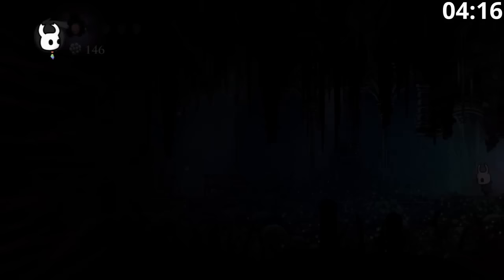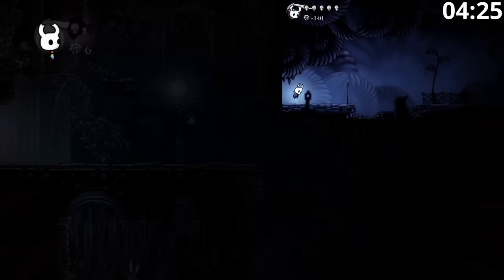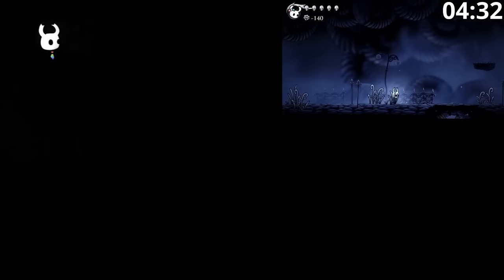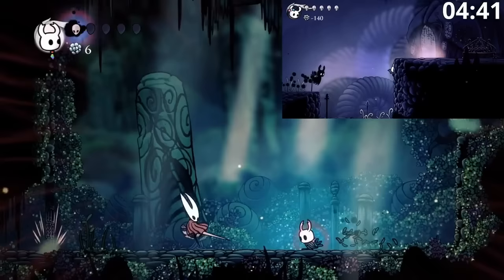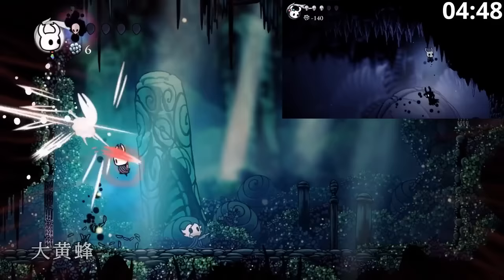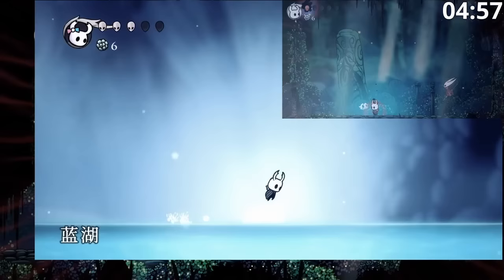We're going to come back here later to finish off some Grubs and also for the Geo. We're not going to take the bench though, because we're going to quit out all the way back to Dirtmouth. You might notice that Alice actually has negative 140 Geo right now — that's because her Shade is out and the Shade has the Geo. Just a funny artifact of syncing Geo between the two. And that's the Itemless Shade Skip — very precise. If it had been just eight seconds later, they would have had Dash for that skip, but had to do it Itemless.